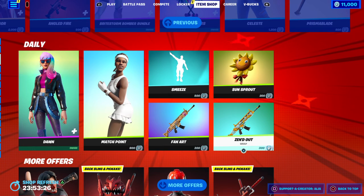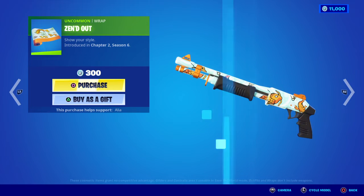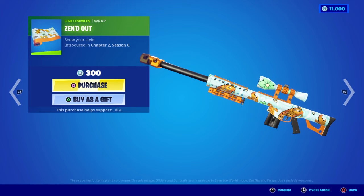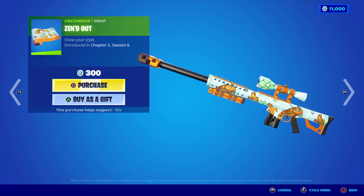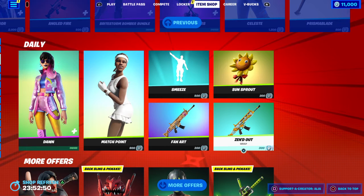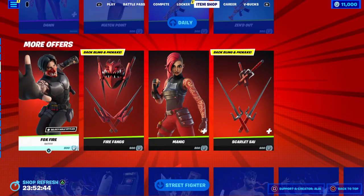Last but not least in the daily store we have the Zend Out wrap — you can see it features some koi fish. I never realized until a year ago how expensive koi fish are — they can reach some serious money. In terms of this wrap it is quite cheap, with a really cool orange, bronze-ish metallic look. You're probably better off getting a Magikarp and trying to evolve it into a Gyarados rather than paying for an actual koi carp — it's just nuts.